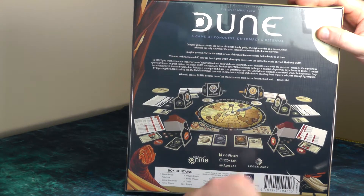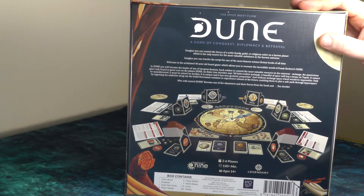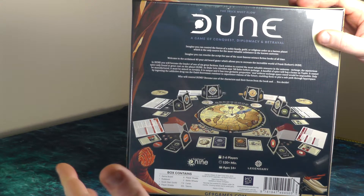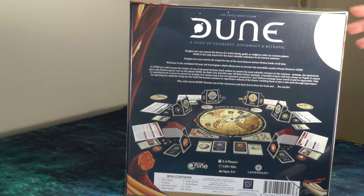At the bottom you've got the box contents listing what's inside. It's Gale Force 9's games — they do a lot of licensed games and they do a pretty good job of it. In this case they haven't designed the mechanics, but the production for their games is usually really good.